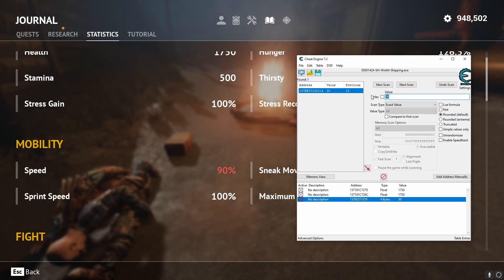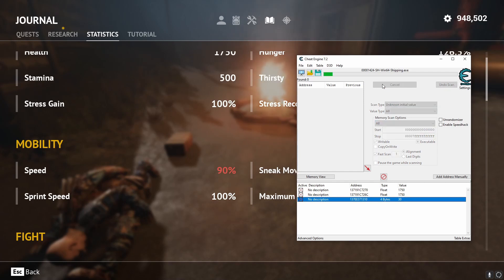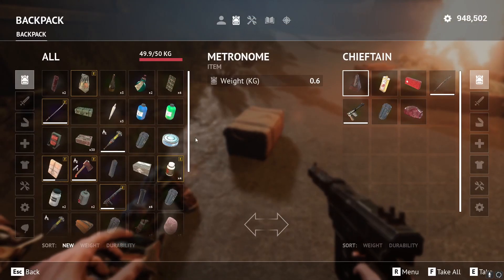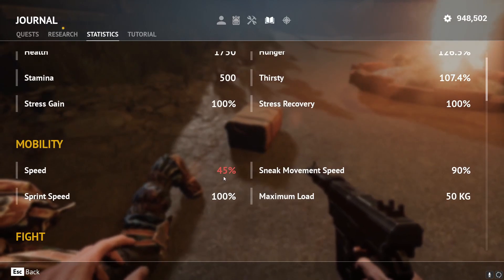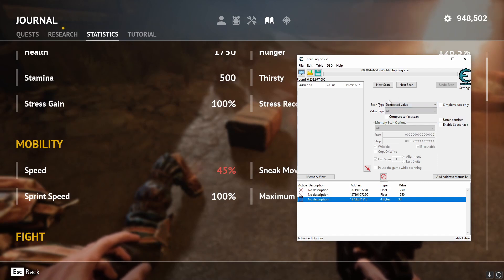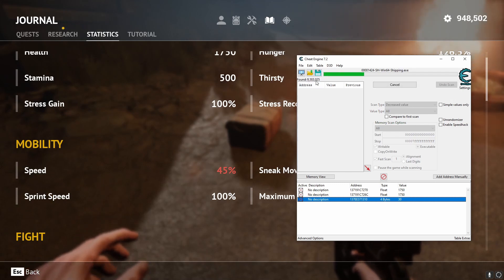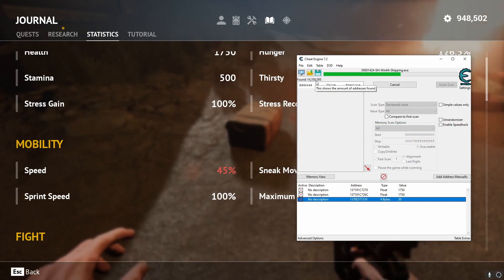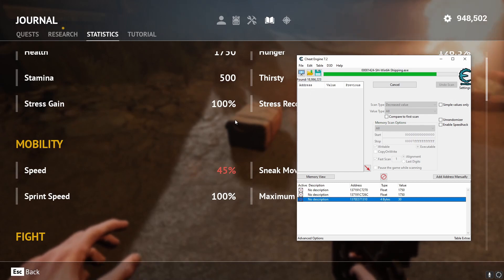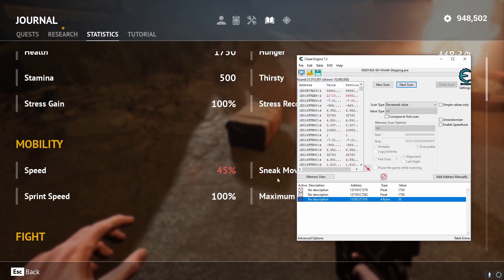Since we don't know the actual value of speed, we'll scan an unknown initial value. We'll scan through this — it didn't take any time at all. So we'll pick up this gun; now we're overweight and our speed is down to 45%. We don't work in percents here, so we're going to say our speed has now decreased and do next scan. This is going to take a minute because it's going through millions of lines of code — it shows about 10 million results on the sidebar.